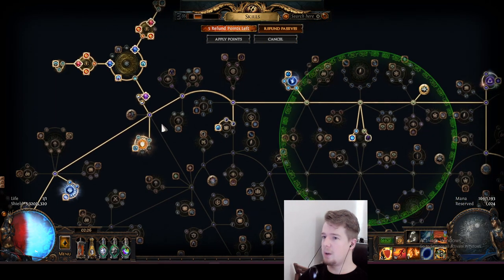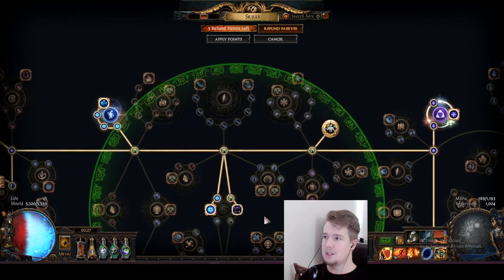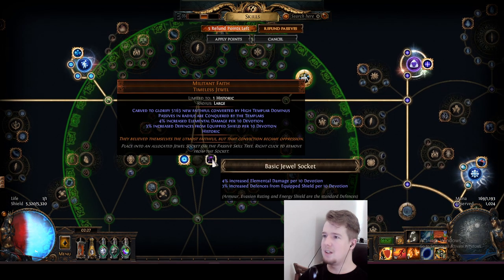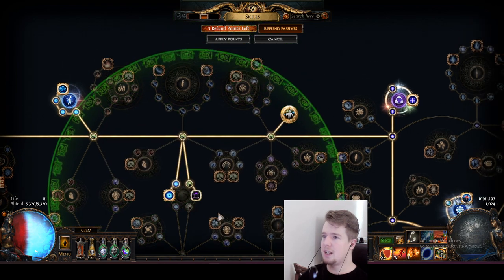If you're just looking for something basic, you can do attack speed one time with crit multi, and then have either strength or int. You can fix resistances with these jewels so it really depends on what you need. What's also pretty build-defining for cast on crit builds is a Militant Fate with the High Templar Dominus line in the beginning, because we need Inner Conviction.